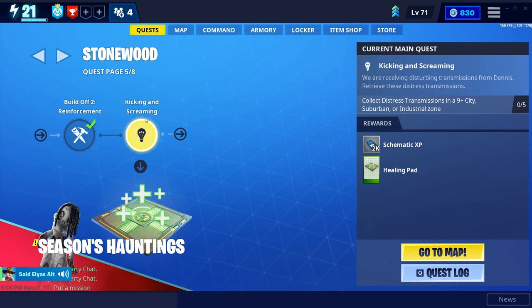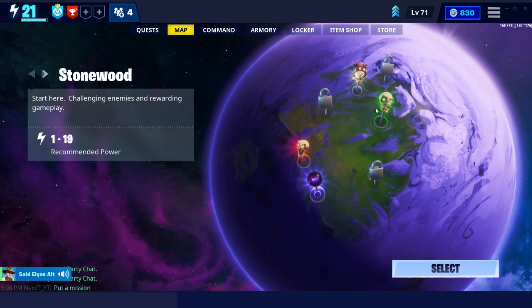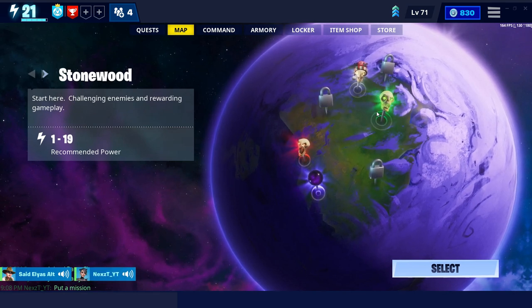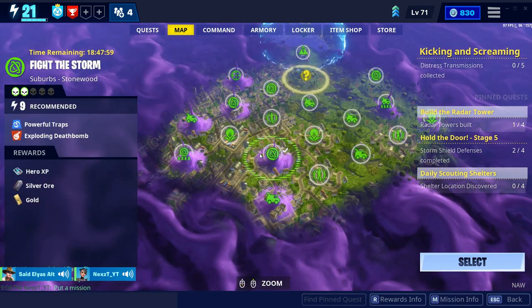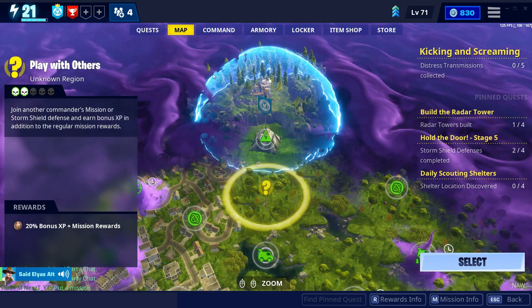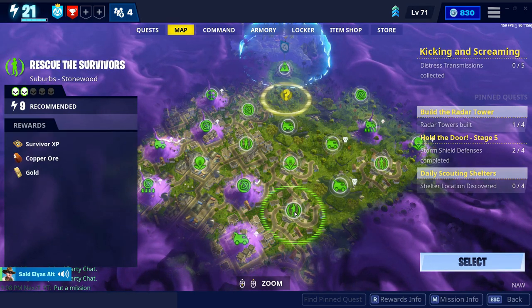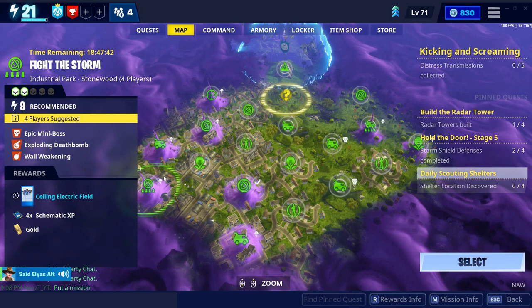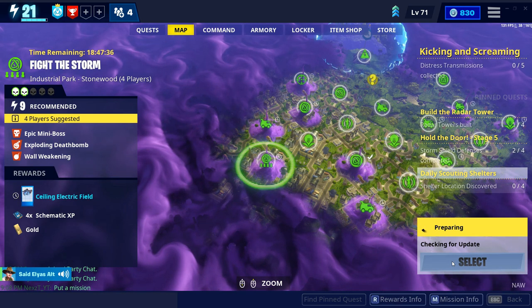Today's challenge is gonna be 'Kicking and Screaming.' It says collect distress transmissions in a 9-plus city, suburban, or industrial zone, so you can do this in any zone. All you have to do is go to Stonewood in 9-plus zones - any of these zones - and it can be done in city, suburban, or industrial. For example, right now I want to go with a 9-plus mission like 'Fight the Storm.' When I'm in the mission I'll show you guys what you need to find. Let's get into the mission.